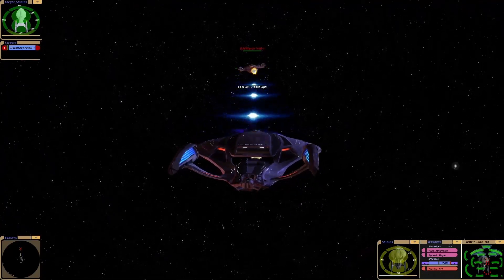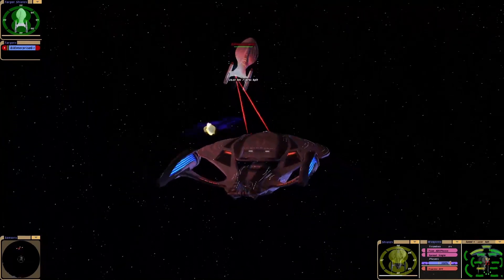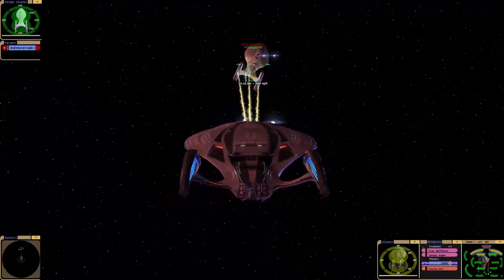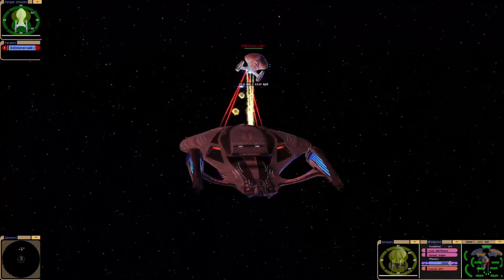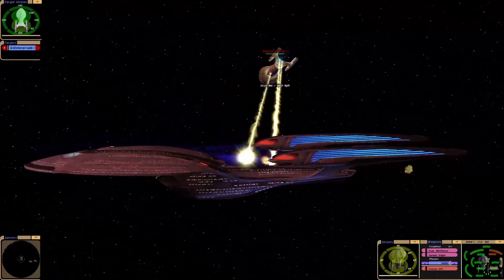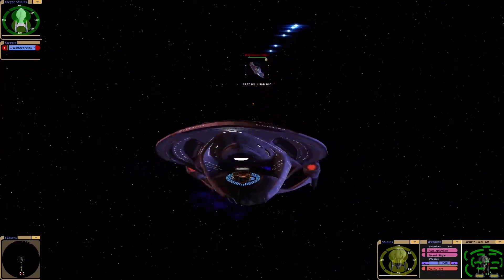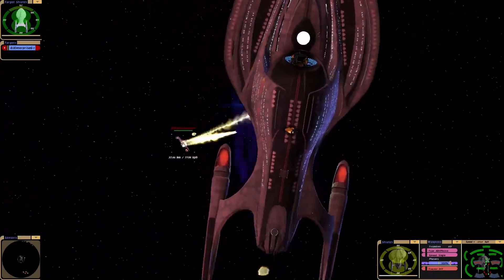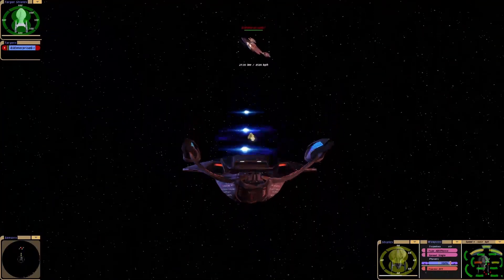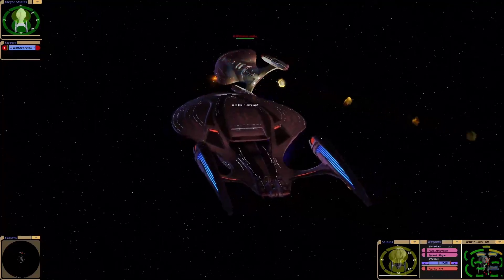Wow, talk about a battle of the heavyweights! Our armor plating is down to about 50% there. Look at this — I just cannot penetrate the shielding at all. This is like chess when two kings meet on the board, although the G is winning as it should. I'm not sure what to do here.